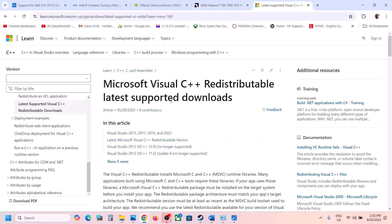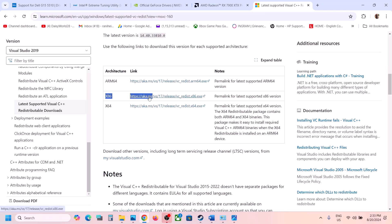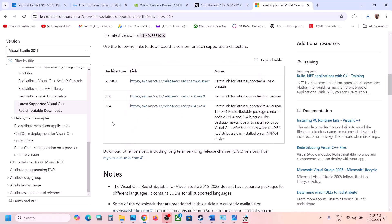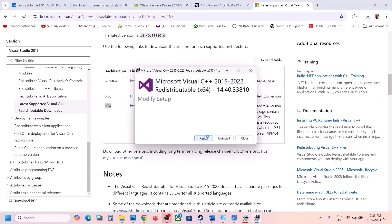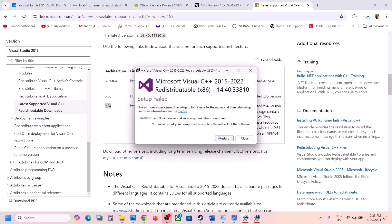The next step is to install Visual C++ redistributables. The link is provided in the video description — it will take you to the Microsoft website. Download and run the Visual Studio 2015–2022 x86 file. If you see Repair, click Repair; if Install, click Install. Then download and run the x64 file as well. Once installation is complete, restart your computer.